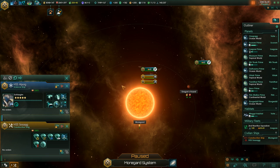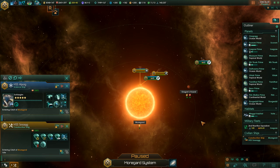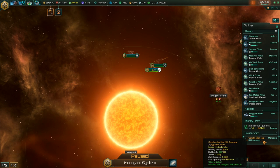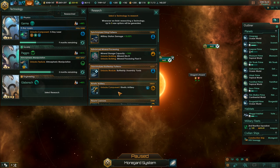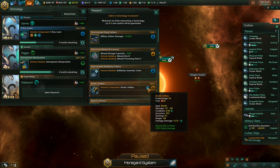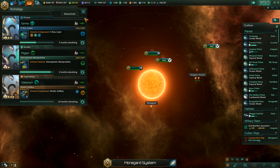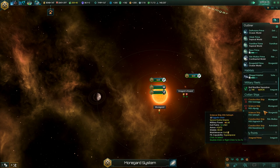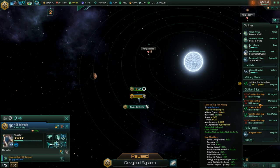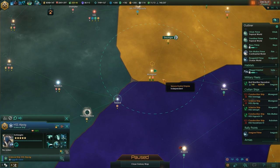And now we'll grab the frontier outpost. Let's have a look — construction ship, is he still building the mining station? I think so. What's next? Kinetic artillery — that might be worth unlocking, it's a long-range kinetic weapon, we might need that at some point. Alright, sure, let's unlock that. Science ships — need to send it back to our home planet or keep it here until we finish the frontier outpost. We'll have a few new planets to survey, I guess we'll wait for that.